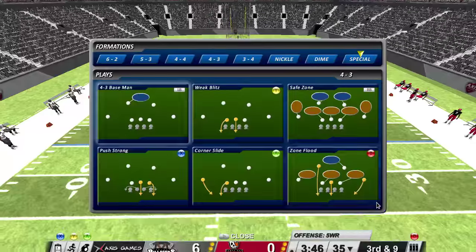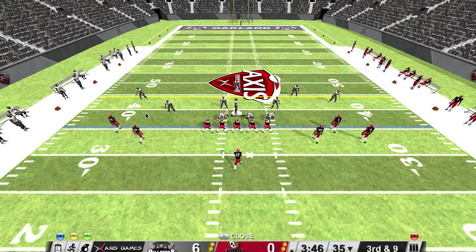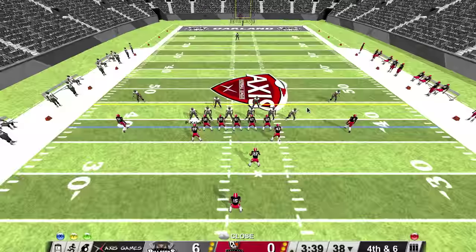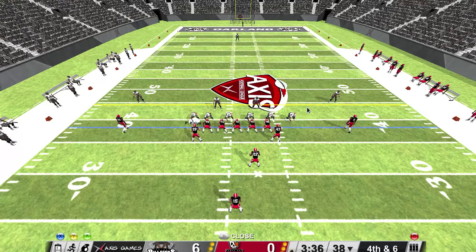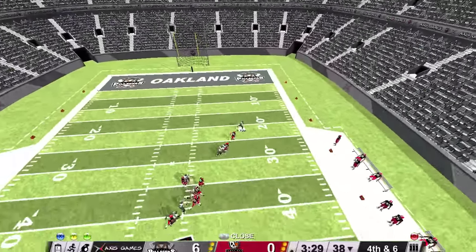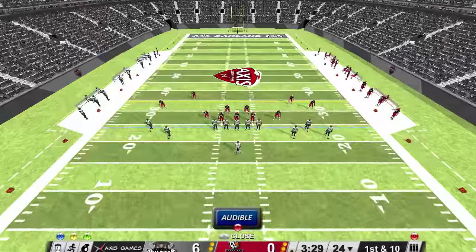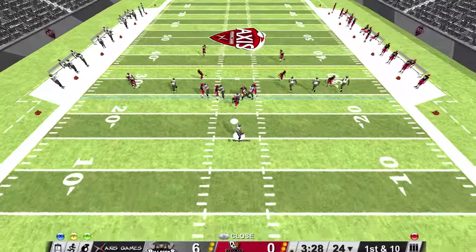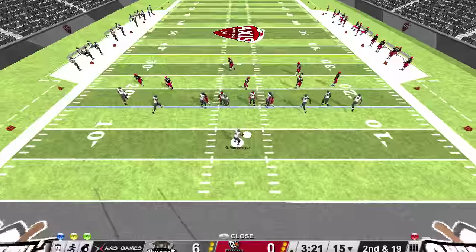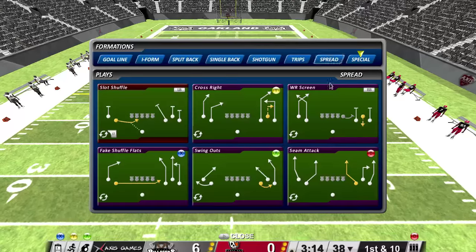That should have been a pick. That brings up third down. Let's switch to nickel. They went for the run — fourth down. Lining up the punt. Going back to spread, I'll try a pass up the other side. You press the button to snap. What a hit — I'm sacked. Second and long. Finds an opening, snags that one. First down. A fresh set of downs for the offense.